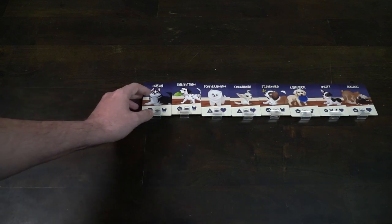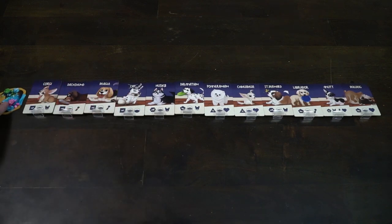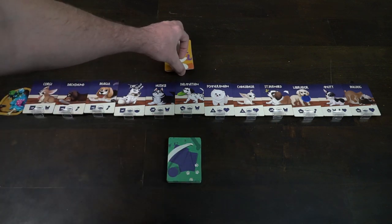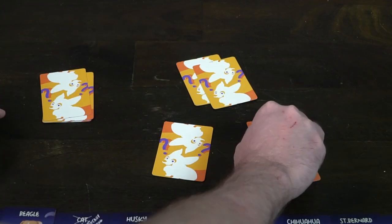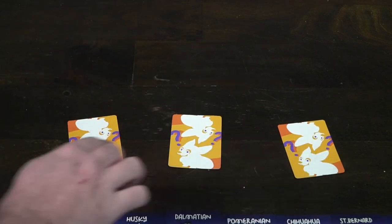To set up Puppy Pile, first place the bed on the far left-hand side. Then shuffle the puppy tiles and distribute them one at a time in a row until all 12 puppies have been placed. Take the puppy deck and shuffle the cards, dealing out one or two to each player depending on your game mode — in advanced mode it's two, and each player selects one. That is your puppy you're trying to get to the top. Discard the rest, then shuffle the action deck and place it next to the game pile.